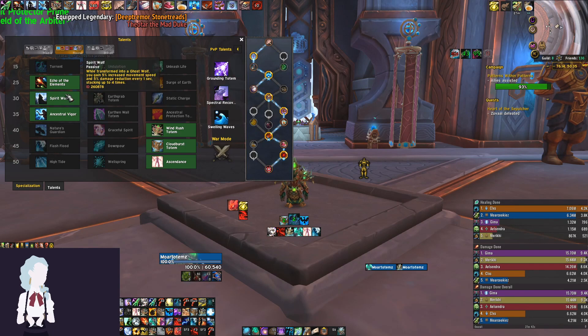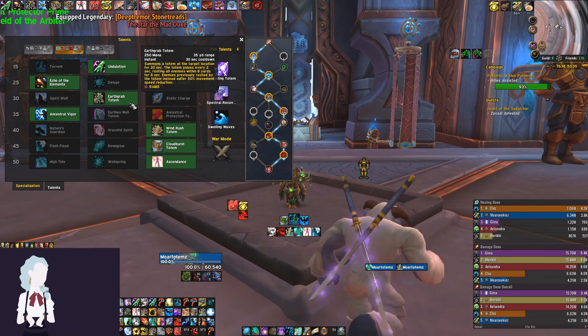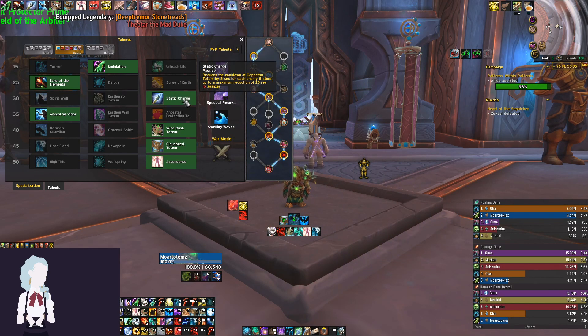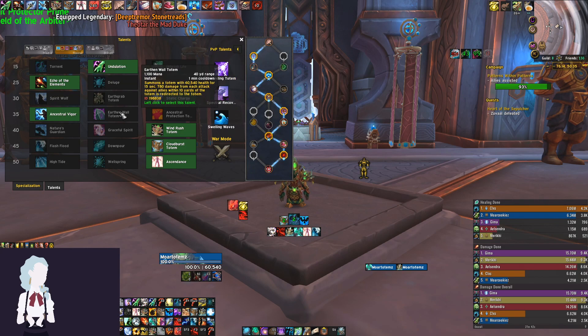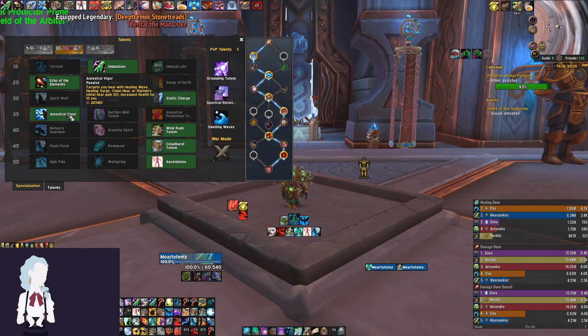The next row — you can pretty much take any of these. Spirit Wolf is great if you need an extra defensive, like in Sanguine Depths for the charge or boss explosions. Earth Grab Totem is great if you need extra kiting utility for things like Spitefuls or dungeons where you're lacking in slows or crowd control. Static Charge I usually take in pugs or when we have more ranged DPS than melee and kicks aren't happening consistently — it gives me more stuns to stop important casts. In Hall of Atonement, I'll usually take Static Charge to help with all the interrupts needed.